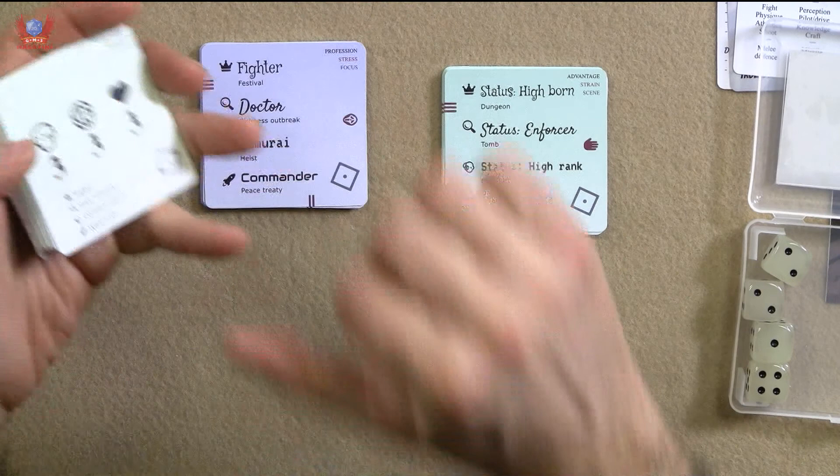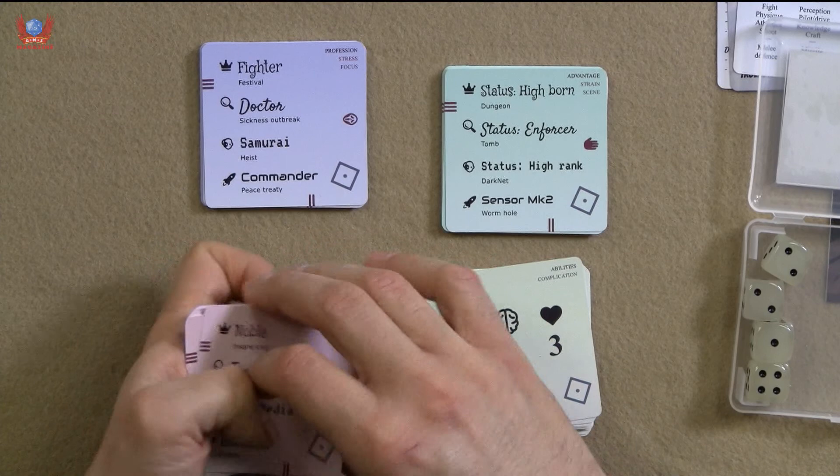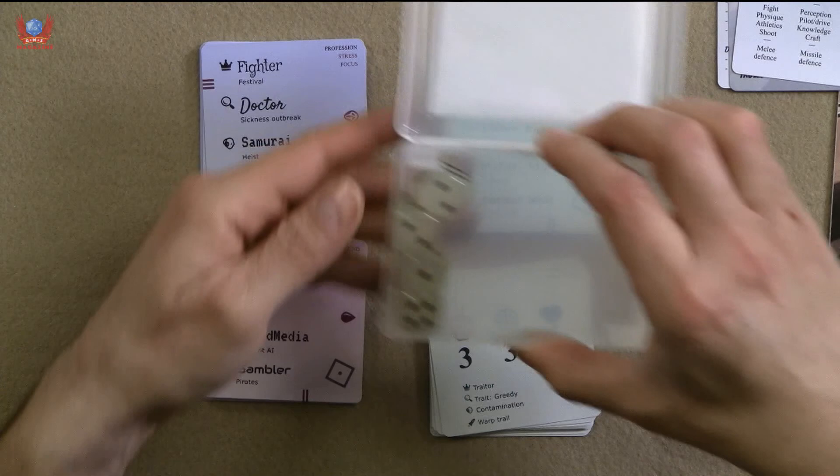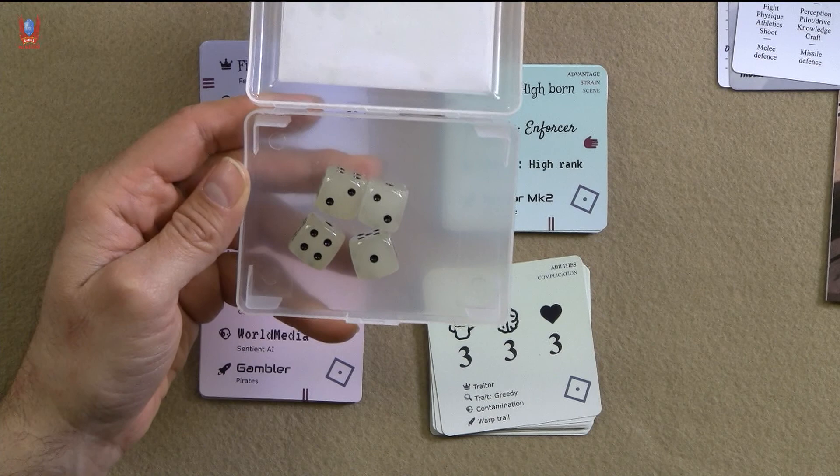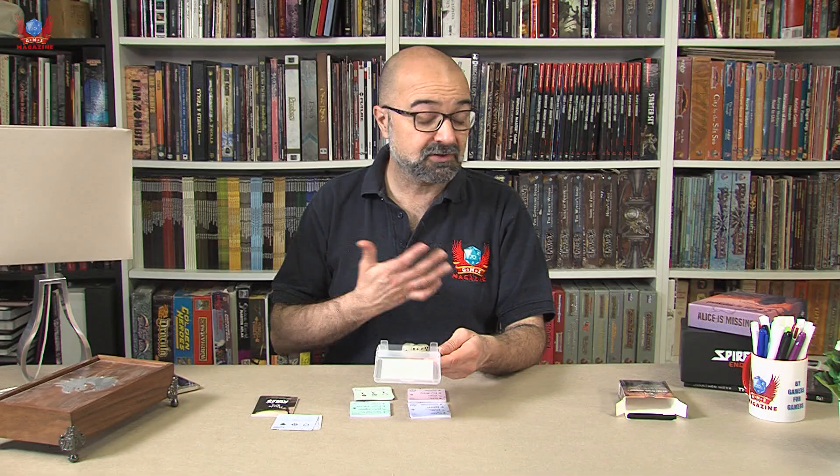We also get four dice that are meant to shine in the dark — they're meant to be luminescent. I have to say I haven't taken a proper look yet, so I don't know exactly what they're meant to be, but there you go. Something fun, something interesting.